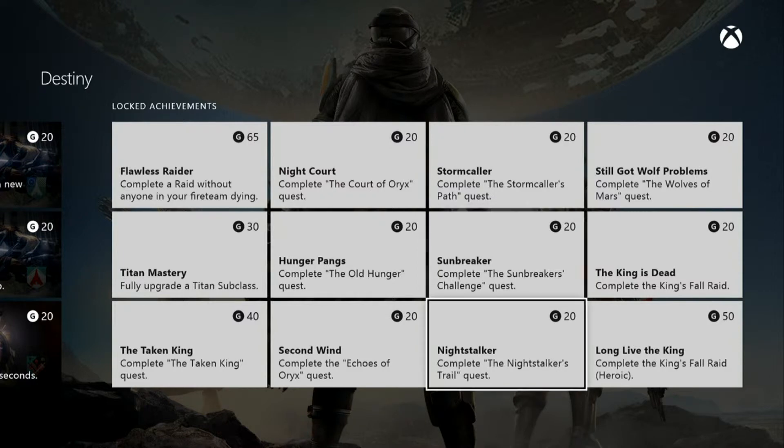Sunbreaker's Challenge and the Night Stalker's Trial — all for getting your new subclasses in the game. Still Got Wolf Problems — complete the Wolves of Mars quest for 20 gamer score. Beat the Kingfall Raid for an additional 20 gamer score, and complete the Kingfall Raid on hard — or heroic, as they're calling it now — for 50 gamer score.